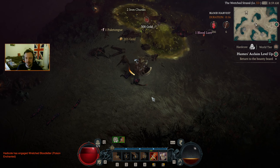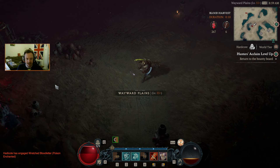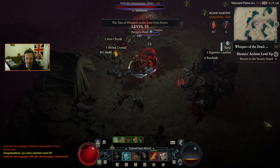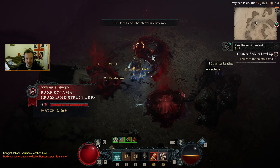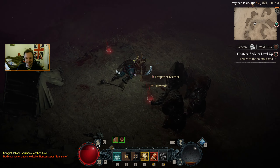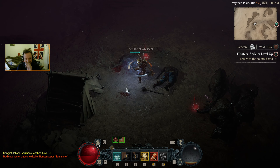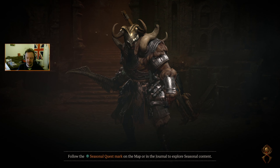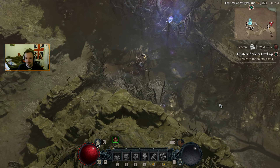Leave the iron chunk and instead come up for the blood boils. Get that blood lurk — there is 13 seconds remaining. Hey, there's level 53! And we've got the Whispers silenced. Okay, so we can head back to the Tree of Whispers. That is perfect timing.